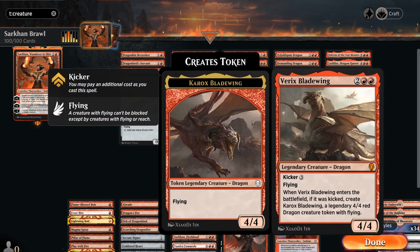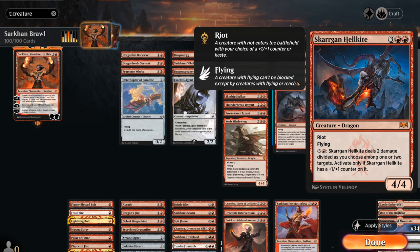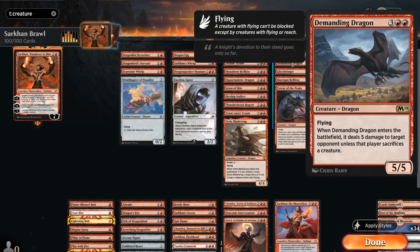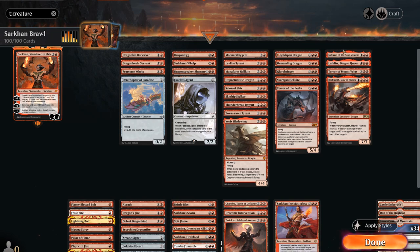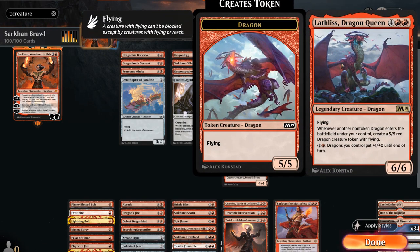Varrik's Bladewing can be kicked to generate an extra 4/4 flyer. At five mana we've got Terror of the Peaks, a 5/4 flyer that deals damage equal to the power of creatures entering the battlefield under our control. Skargon Hellkite can be a 4/4 with haste or a plus-one counter and has a nice activated ability to deal more damage. Glorybringer — one of the better dragons — a 5-mana 4/4 flyer with haste that can exert to deal 4 damage to a non-dragon creature. Demanding Dragon, a 5/5 that either deals 5 damage or forces the opponent to sacrifice a creature. Goldspan Dragon, even with the Alchemy nerf, is still quite powerful — a 4/4 flyer generating treasures that can be sacrificed for twice the mana.